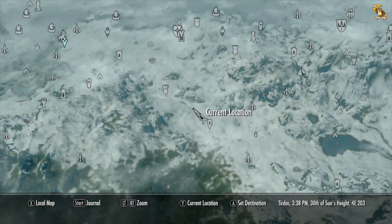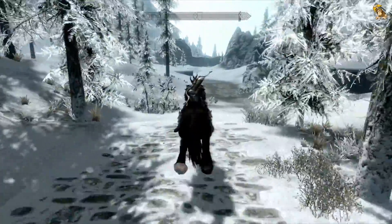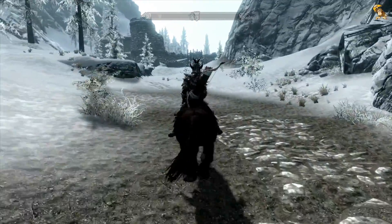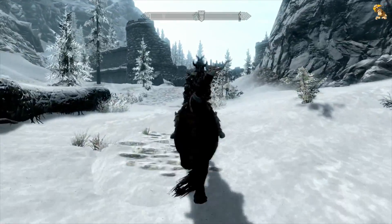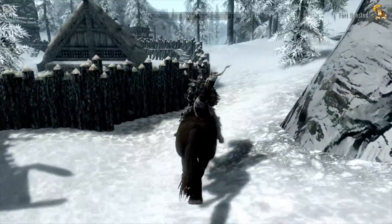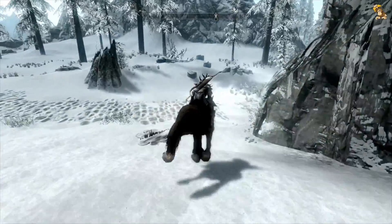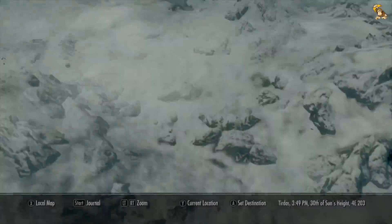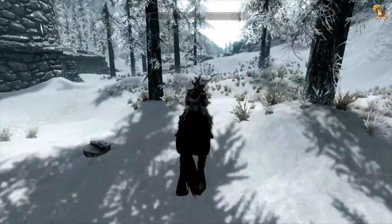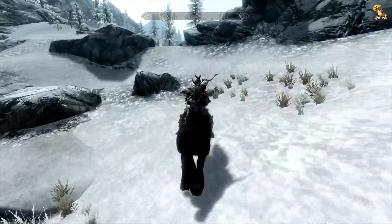If I'm right, that's Fort Dunstad - we're getting close. This is one of the forts you have to attack as the Imperials. It has more of a Stormcloak appearance to it, but at the moment it's garrisoned by bandits. There's a longhouse there which kind of denotes the Stormcloak affiliation, but we don't have time to clear it so we're just going to bypass it. Let's check if this is the road we need. Nope, we need to go this way.